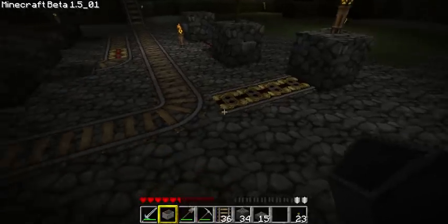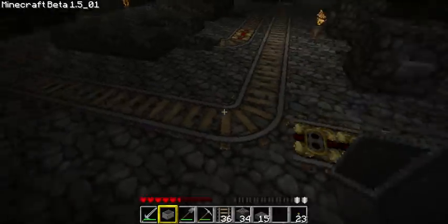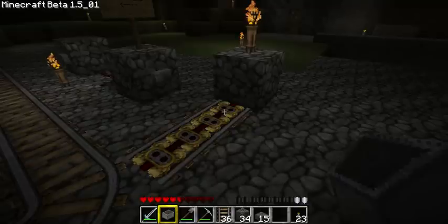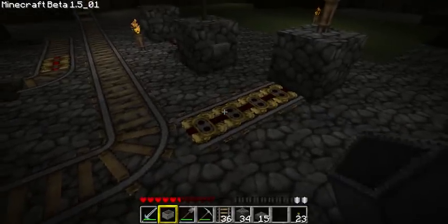The way these things work is when you charge them up they will boost your cart along and provide you power. One of the quirks is if you put a solid block on the end it will launch your cart even though you're standing still. Normally you need some momentum for them to give you the boosting effect.